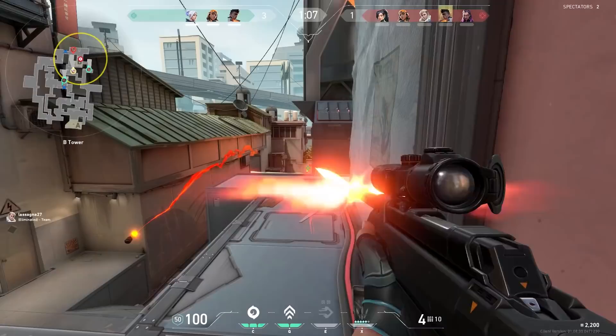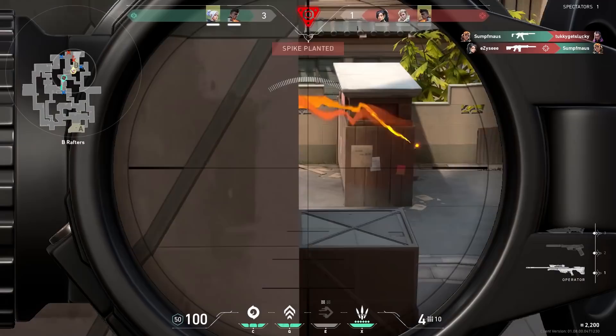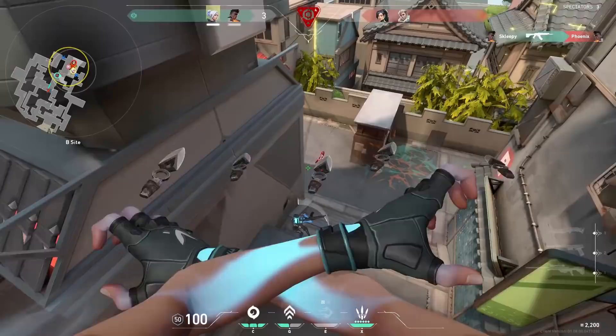Another tip with Jett: always go for the higher ground. You can do this with your updraft or just with your passive ability. Higher ground is key when playing Jett. And the last tip: always keep a finger on your dash ability — it is your escape. If you get into nasty situations, always keep a finger on that button.